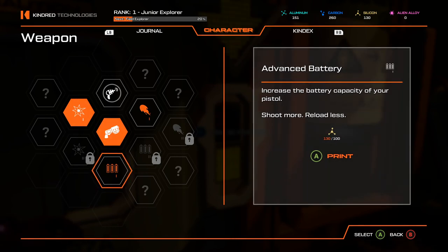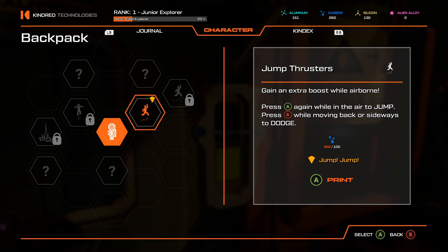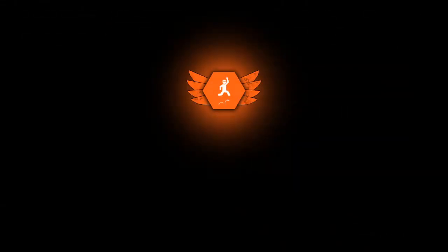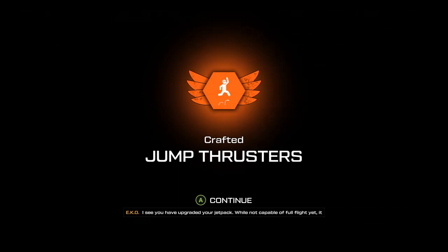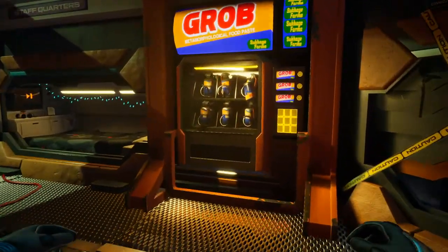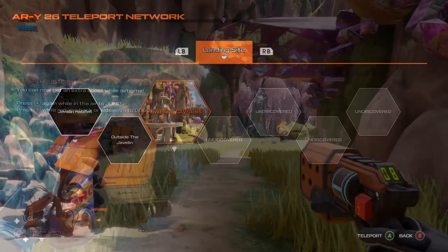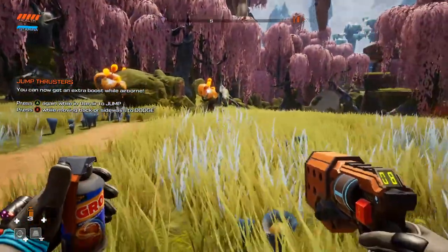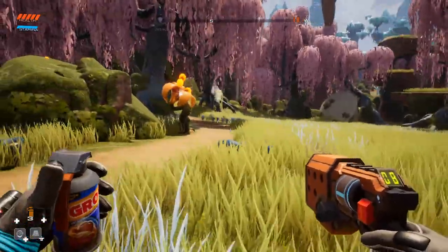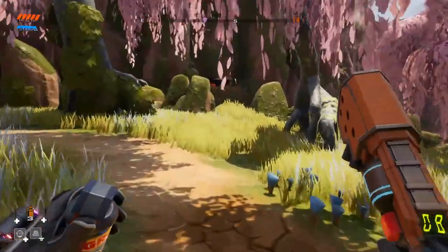Increase the battery capacity of your pistol — shoot more, reload less. Fast reload, that's cool. Gain an extra boost when airborne — press A again while in the air to jump, press B while moving back or sideways to dodge. Yes! 'I see you have upgraded your jetpack. While not capable of full flight yet, it should still allow you to access previously unreachable locations with only minimal release of atmospheric pollutants.' Oh good. Now let's see if that helps. I'm going to be compulsive about that, I apologize right now.